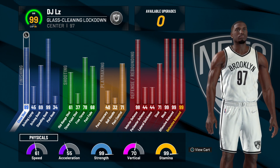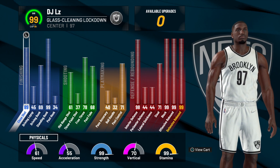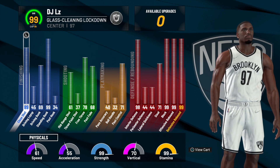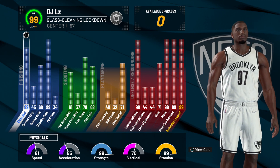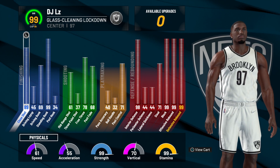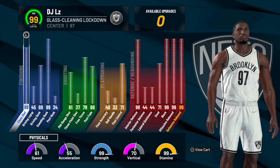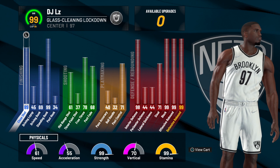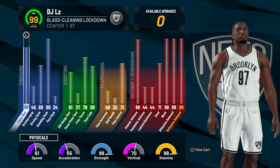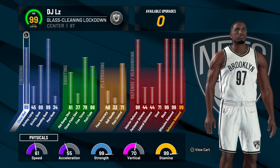Going on to the playmaking, my pass accuracy is a 40, my ball handling is a 32, and my post control is a 71. With the iso potential and post control, I'm able to push people out of the way, especially with my high strength. Lastly, going to my defensive rebounding, my interior defense is a 98, both my perimeter and lateral quickness is a 44, my steal is a 71, and my block, offensive rebound, and defensive rebound are all 99 stats.